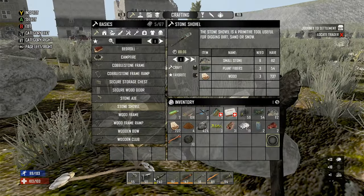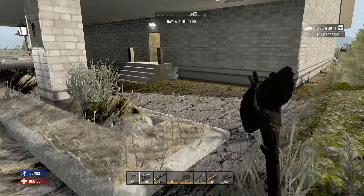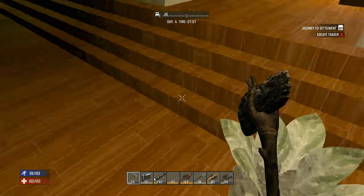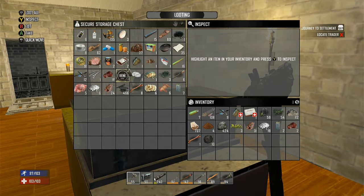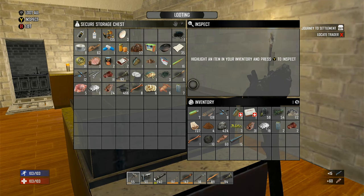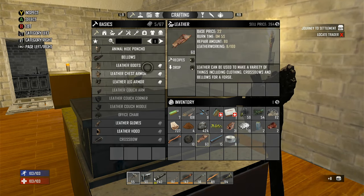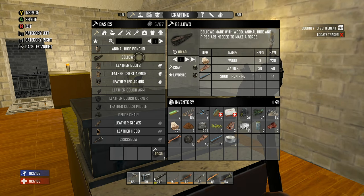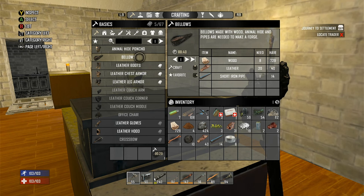That should be enough — 112 stone, okay cool. I don't have my leather on me, let's go grab it. I'm gonna make a bellows. I'll close that so nobody comes in behind me. Bellows requires wood, leather, and short iron pipe — no duct tape needed. You can also make it with animal hide if you have enough, but I've murdered every deer this side of the Mississippi, that's why I have so much leather.